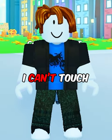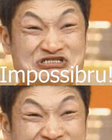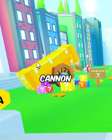Today I'm going to be playing Pet Simulator X, but I can't touch the colour yellow. That's impossible! Everything on this map is yellow — coins, cannon, even this floor.